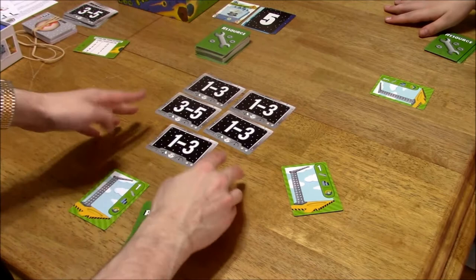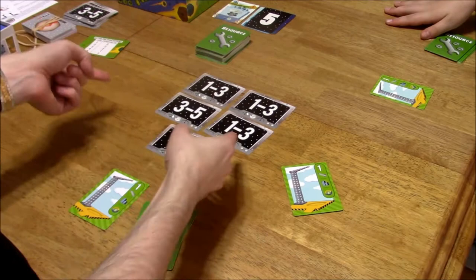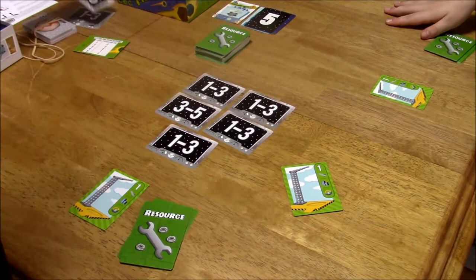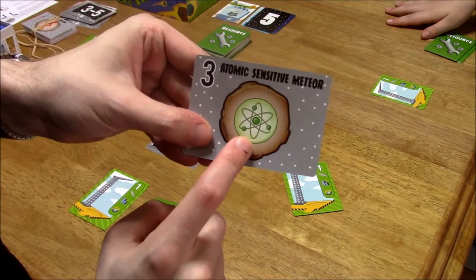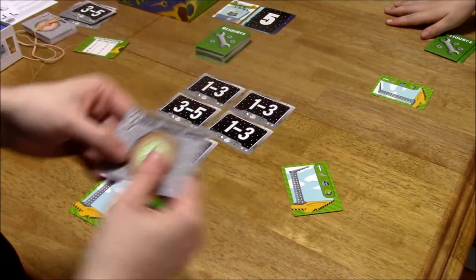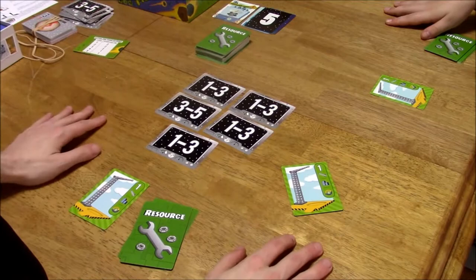We're going to be trying to blow these meteors up. The numbers on the back of these cards tell us what the estimated strength of the asteroid is, but we won't actually know until we flip it over. For example, this one has a strength of three — it had a possibility of being three to five — and it needs a rocket powered by a green fuel type to be destroyed. Some meteors have special powers or abilities that must be observed when they're flipped over or destroyed.